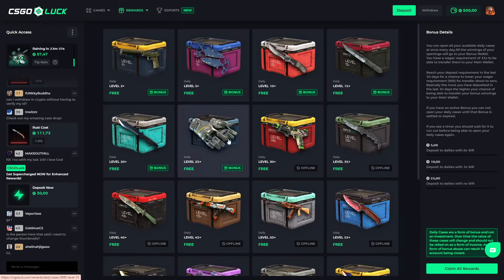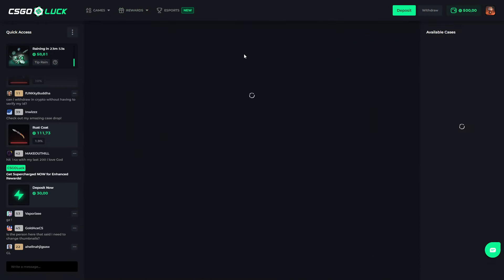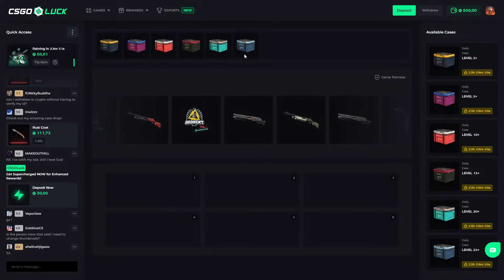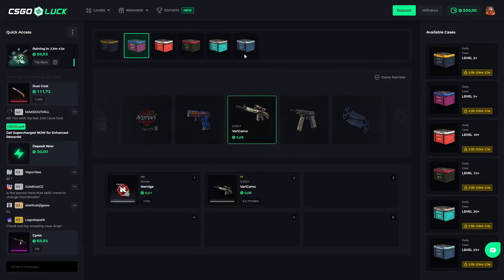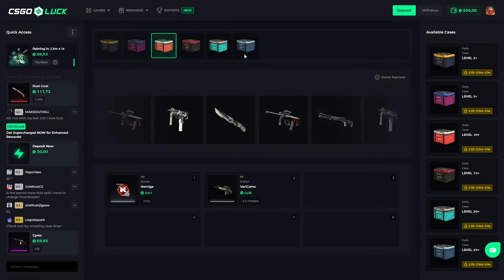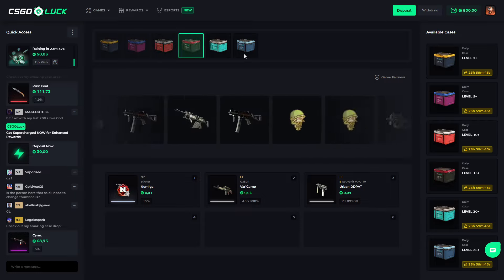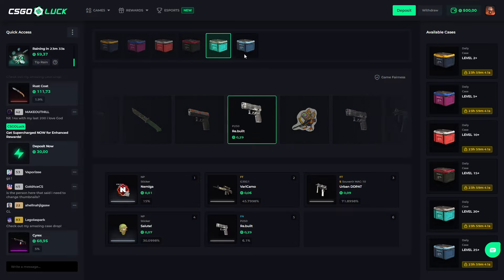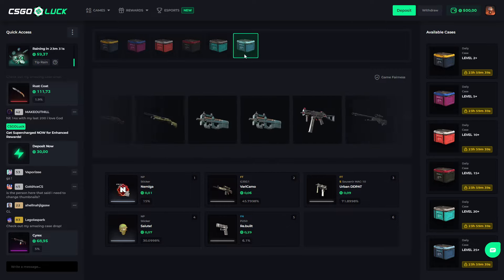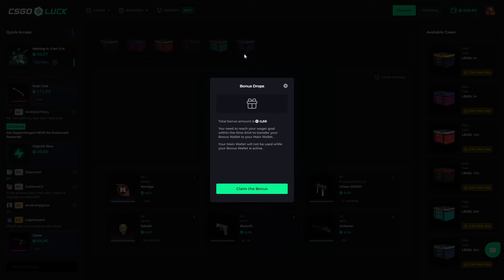There's also something cool — daily cases. I'm now at level 25 so I'm able to open all of these, which is great because you can just click one button and they all open. You can also enter the code 'jerrycs' or just click the link in the description. I'm at level 26 and I still get some coins — almost one coin. All right, 500 to start off with.